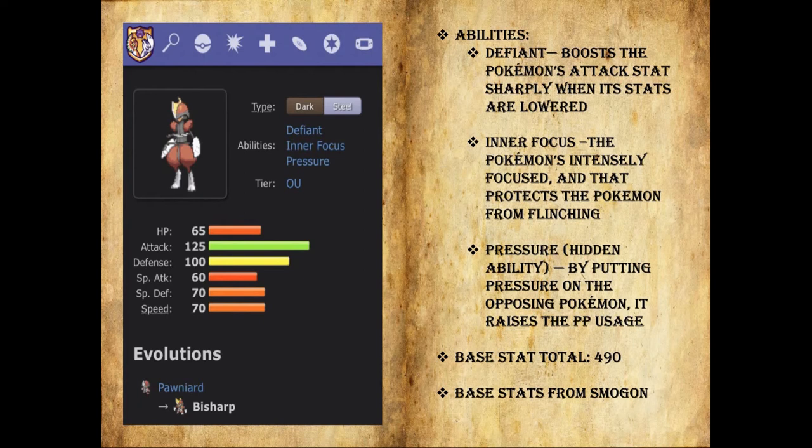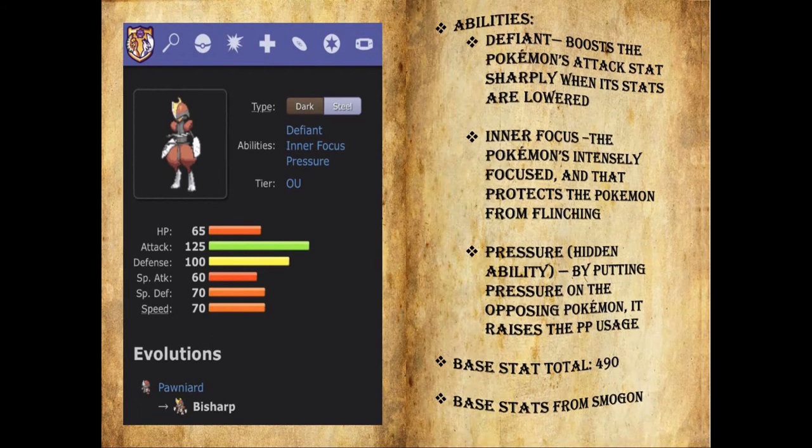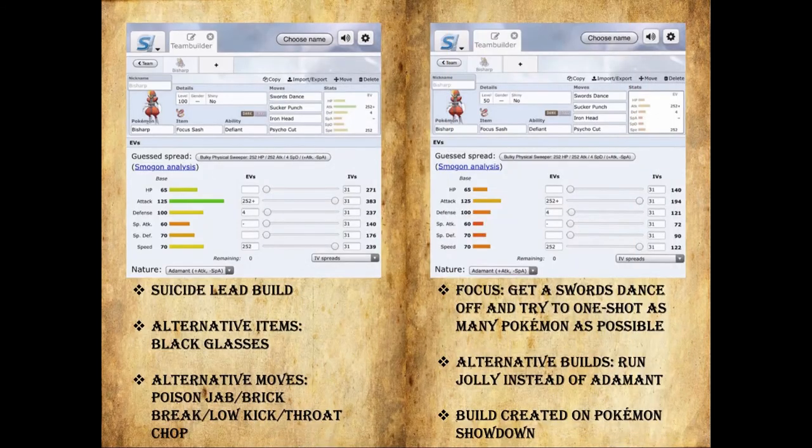Bisharp has a base stat total of 490, which is really not that impressive, but his Attack stat being at 125 — exactly the same as Dragapult's — is very, very good, and it's one of the reasons this build works so well. On the left we have his stats at level 100 and on the right his stats at level 50.